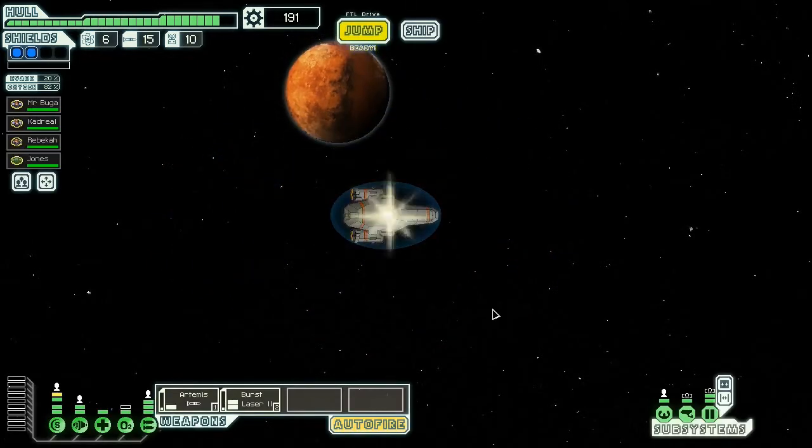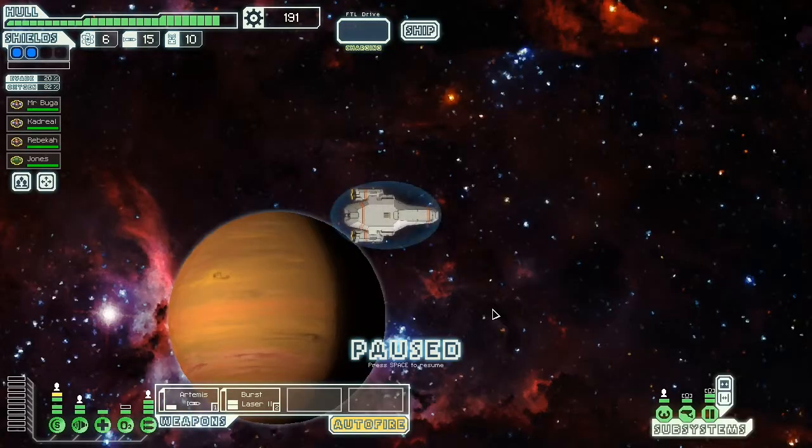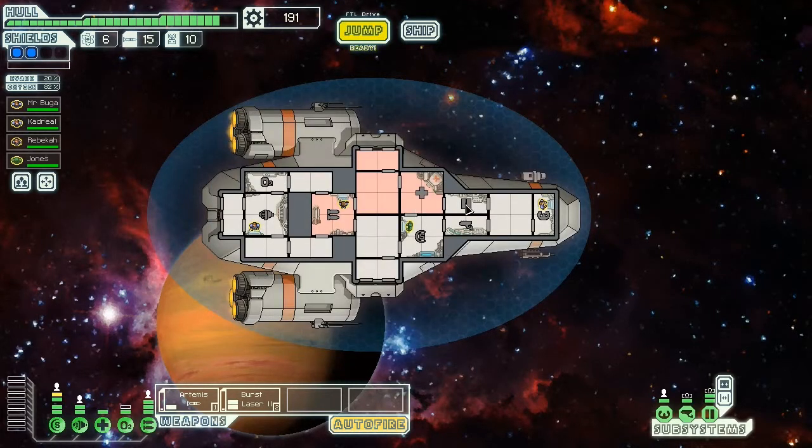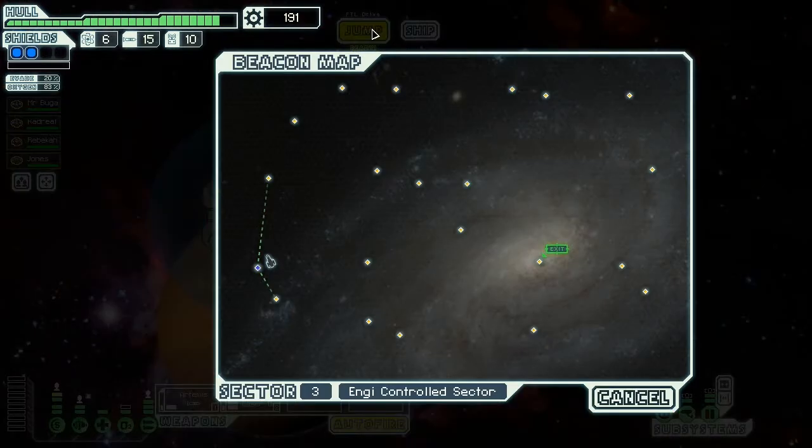So let's head off straight to the Engie — I'm going to call them Engie — Engie Controlled Sector. You have arrived at Engie Space. The mantis have been threatening the Engie Core Worlds, but you should be able to track your way through and stock up for your journey. I'm just making stuff up as I'm reading, not even reading the text. I really need a shop, big time. Maybe Engie Controlled Space — I'm hoping there will be more available.